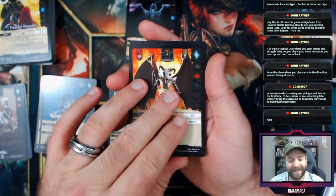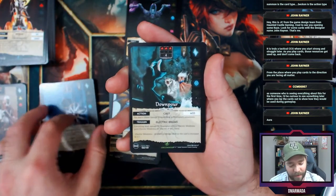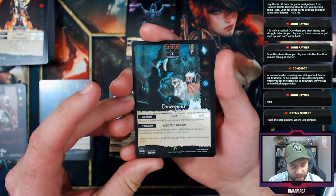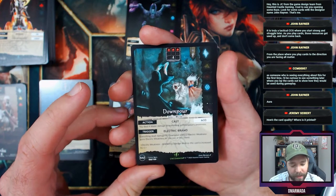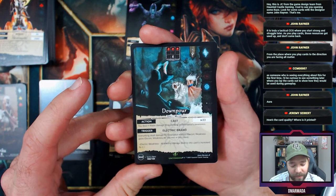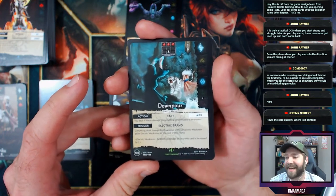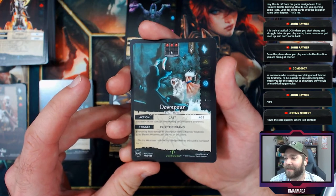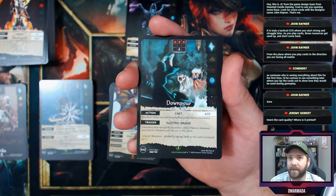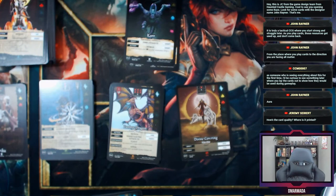Downpour — a water spell. Action cast, pay 33 chi: you deal four water damage to everything in Downpour's awareness. Everything dealt damage by it without electric weakness gains electric weakness for the rest of the round. I love that! How's the card quality? It seems pretty solid. In fact, I'm going to release a video on Monday where I open a two-player starter set.